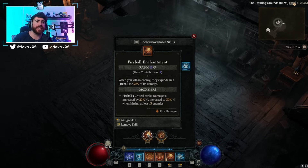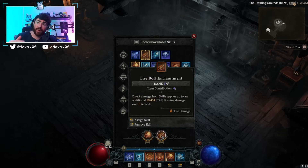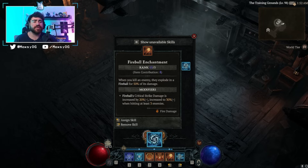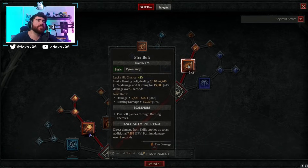For enchantment slots: Fireball — whenever we kill an enemy they explode, with the modifier giving 20 percent increased crit strike damage, increased to 30 percent when hitting at least 3 enemies. Fire Bolt enchant is honestly the most important — we need burning applied to enemies, which gives us Devouring Blaze, damage to burning, and X'Fal procs. For bossing specifically, like Uber Lilith, I swap out the Fireball enchant and put in Frozen Orb — whenever we cast a non-basic skill we have a 30 percent chance to cast Frozen Orb for a bit of extra single-target damage.